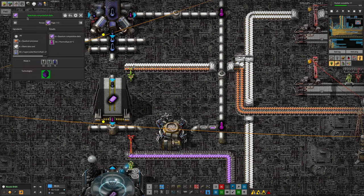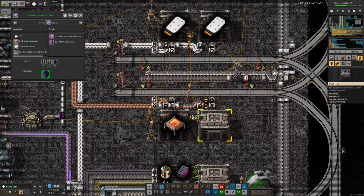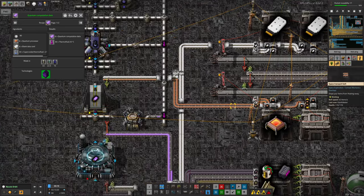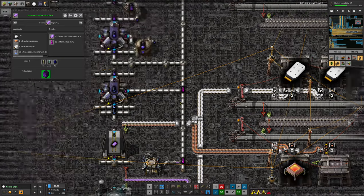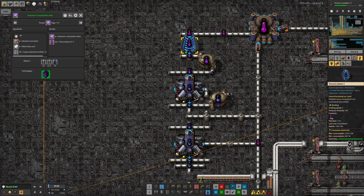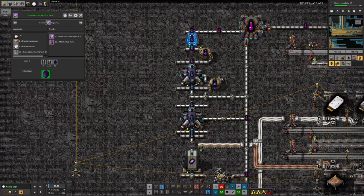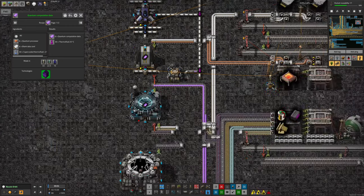Up here we've got the quantum computation data, which requires quantum processors to be brought in. We have a train to do that - it's bringing them along here and dropping them off onto the belt. You also need blank data cards, which we've got on the train systems, and thermofluid, which we can bring in on the train system, cool down here with the radiator and the hypercoolers over here. He doesn't need very much of it, as you can tell by the fact there are only three machines doing this.